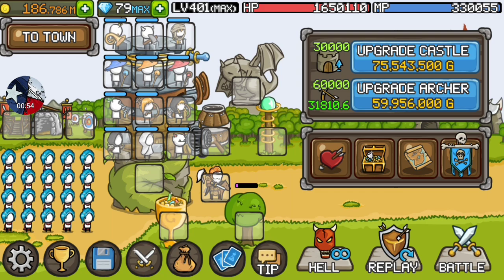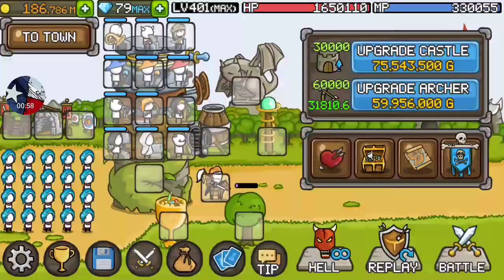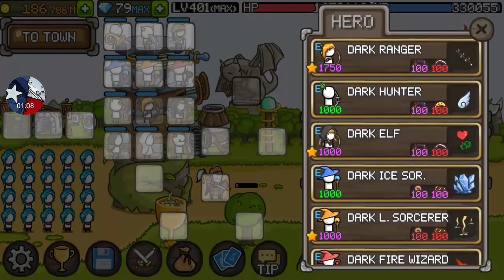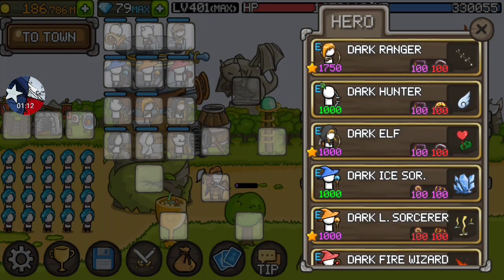What you want to do is definitely put all three in your build. I would suggest putting them all in one row — honestly, that's the only way to do it. If you notice on their passives, archer trio — the wording is kind of weird — but basically as long as they're all in the same row, the middle one will get the most buffs.